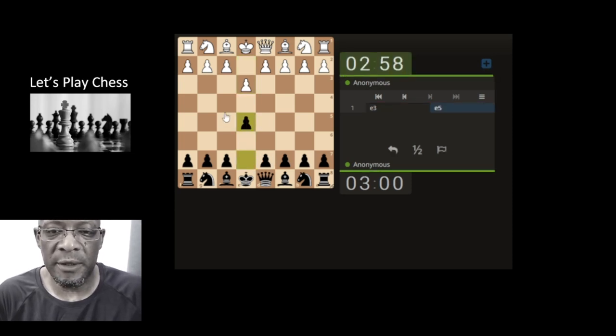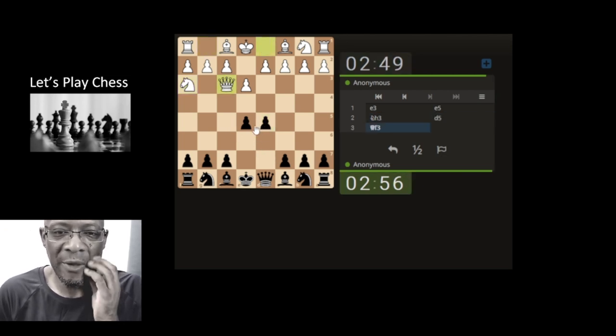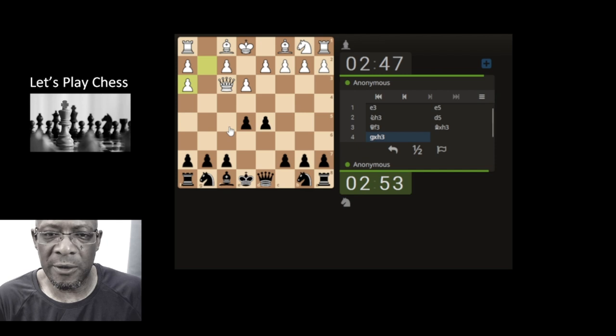Let's push through the center. This type of opening — I don't want to get too embroiled in too many pawn pushes, I'd like to get a piece out. Let's go with that queen straight away. If attacking, I'm going to go for this strange looking opening.